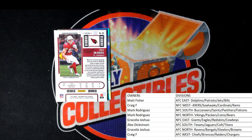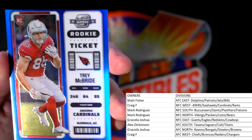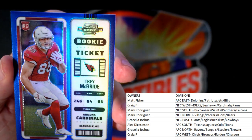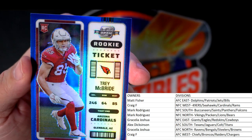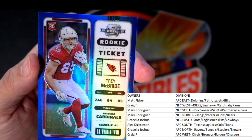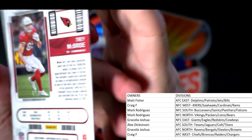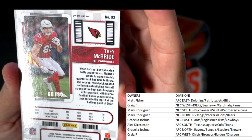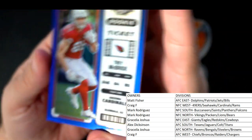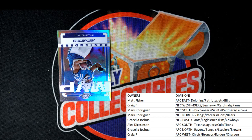Next up: an Arizona Cardinals card. Oh, that's hot man! Trey McBride, Cardinals NFC West — this is going out to Craig F. It's numbered, 60 of 99. Trey McBride going out to Craig F, all right man!